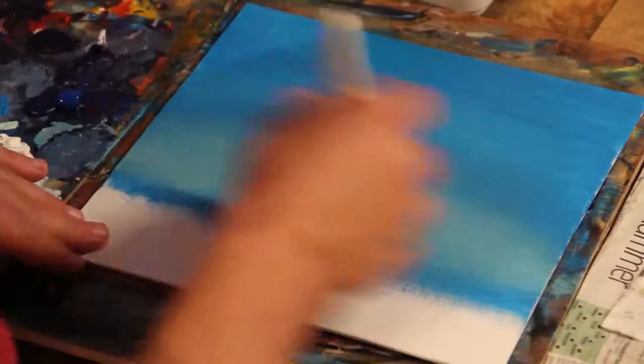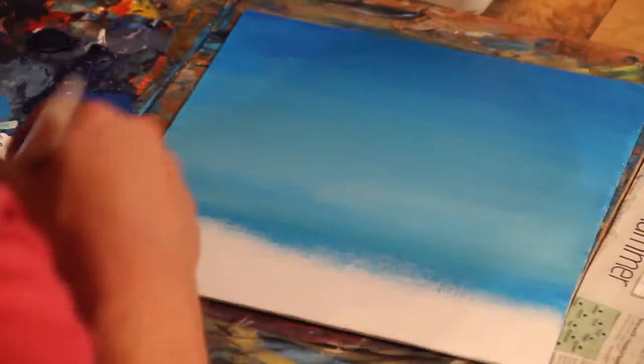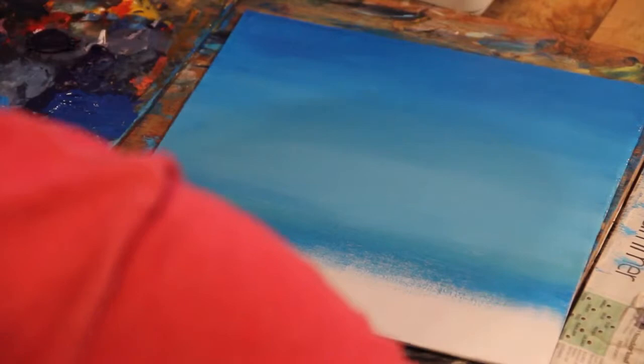I'm setting up my sky background for this and I want to make it slightly more deserty than the previous one. The other one was a bit cold — the original is cold — but I wanted to make this one a bit warmer. So I'm putting a slight bit of Naples Yellow to mix with my light blue just to give it a warmer tone.